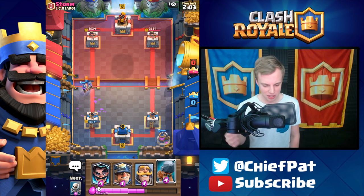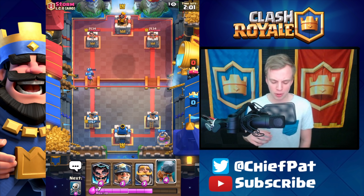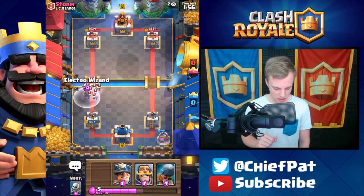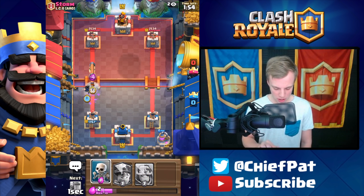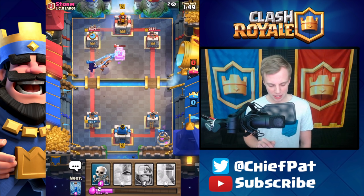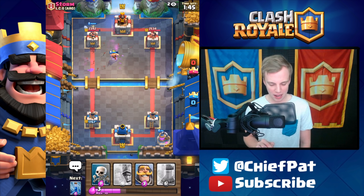And now we have the Musketeer counterpush. Did you see how I sniped that balloon right there? The placement was clutch. Let's go ahead and just zap everything down right here. Why not go for a crazy push? Miner, Battle Ram, everything's going down right now. The Electro Wizard's getting distracted again — I hate that. That's going to be really frustrating; if we could have gotten that distraction, it wouldn't happen.